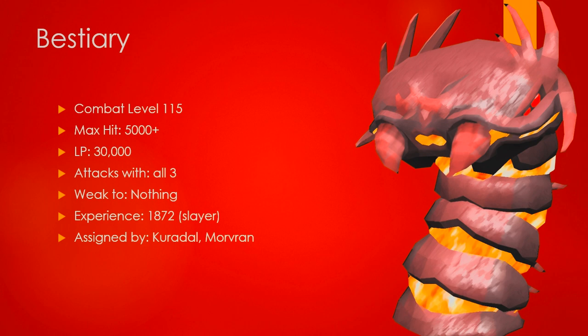Some info about Lava Strike Worms: they're combat level 115, they've got a max hit of 5000+, technically 50% of your max life points. They have 30,000 life points themselves. They attack with all three combat styles depending on if you're within melee distance. If you're within melee distance, they attack with melee and magic, and if you're outside of melee distance, they attack with magic and ranged. They have no weakness, they grant you 1,872 slayer experience per kill, and they're assigned by Curadel and Morvran.